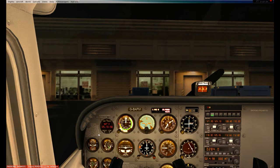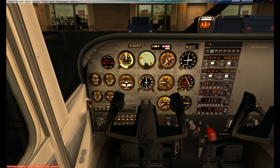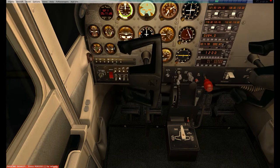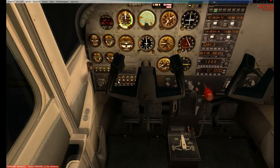Pre-start checklist about halfway through. Battery switches on, panel lights are on. Flight controls have been checked and are free and correct. Flaps are up. Fuel quantity is about 50%. Fuel selector valve is on both. Avionics switch is on. Transponder is squawking 1-2-0-0, and my beacon is on. Pre-start checklist is complete.